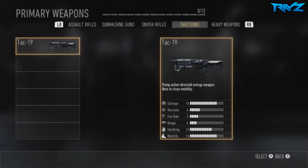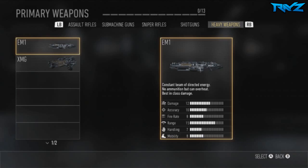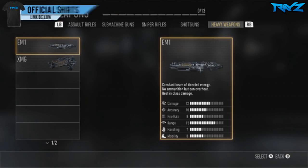Let's move on to the heavy weapons, which are a new category in Call of Duty Advanced Warfare. These are big weapons that shoot out lasers — they don't have ammo, they actually just overheat. It says it's a constant beam of directed energy, so it shoots a laser with no ammunition but can overheat. Apparently this type of weapon is best in class when it comes to damage, so it'll be interesting to see how these new heavy weapons are used.